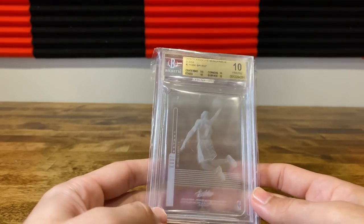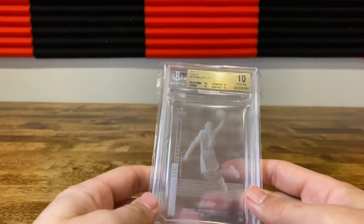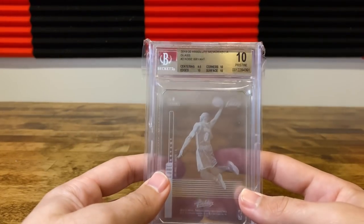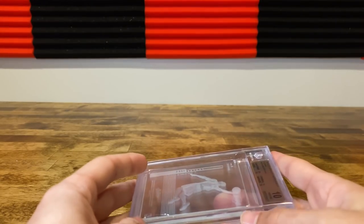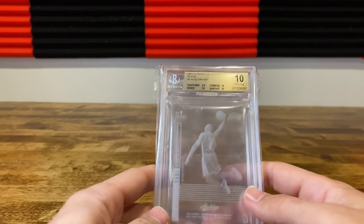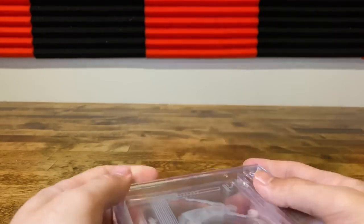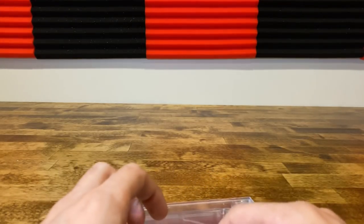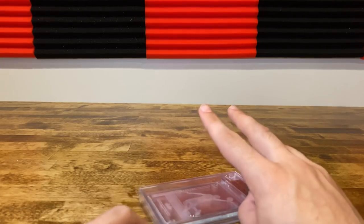Overall, still some solid highlights in this submission — some cool things, obviously a couple of nice LeBron 9.5s, the Burrow is cool, a few tens. Definitely some highlights, but some things I think are going to get cracked and submitted probably to PSA. But again, we'll look at that. That's all I got for this one guys — stay tuned, should have some more grading results coming back relatively soon that I plan to share. Peace.